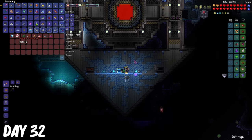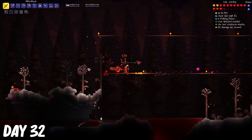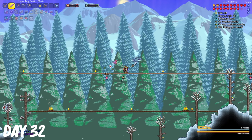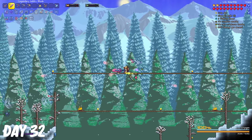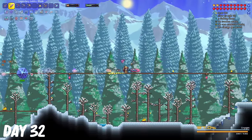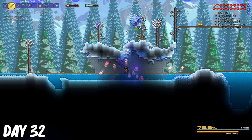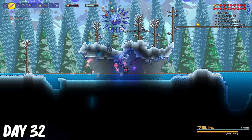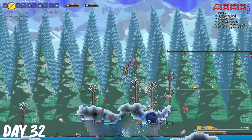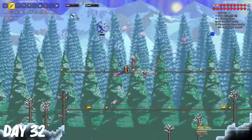On day 32, I did some more mining, and I found an arctic diving gear accessory that's gonna be really useful for when I go into the abyss. I made another chest room because I filled up all of my other ones. I decided to fight the Kradjin before actually attempting to do the other mechanical bosses. I went down under this area so that the Kradjin wouldn't be able to attack me until it went to its next phase, so I was pretty much getting free damage off of it.